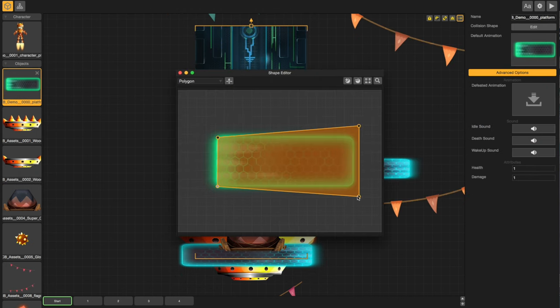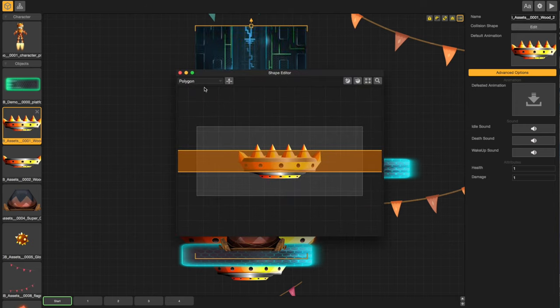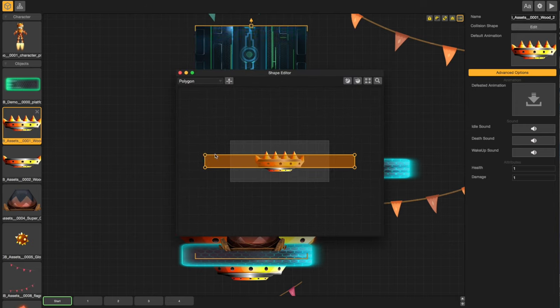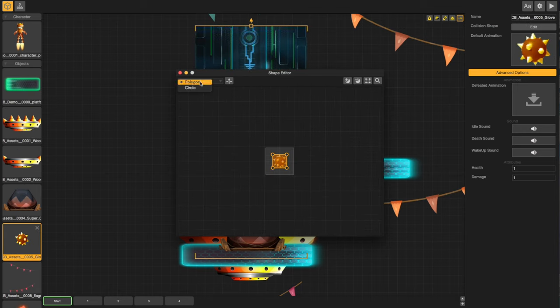You also have to go into the shape editor and change out all the positions of the collision shapes, of course, to now fit the new characters and new platforms. It's still seeing the old layout, so we have to do some major adjustments there.